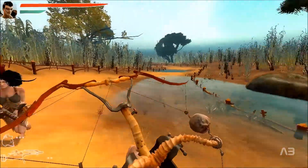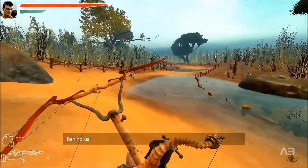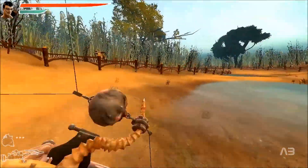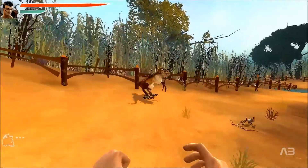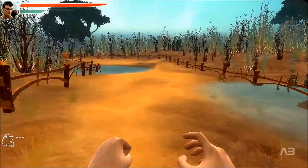Skull bombs are very effective against Rathberts too, but it's a little bit difficult to predict where exactly they will go in order to throw the bomb over there and make them take damage from the explosion.